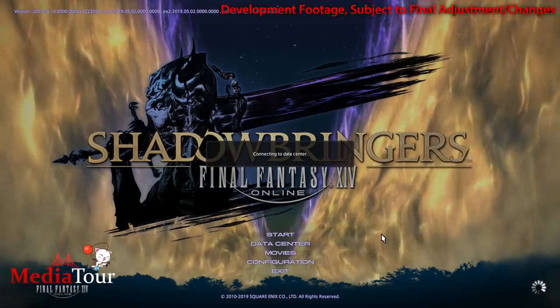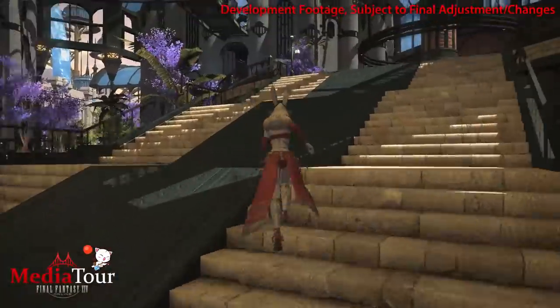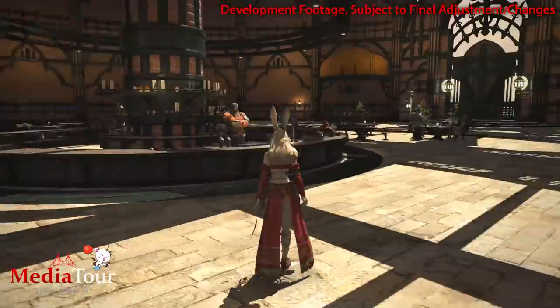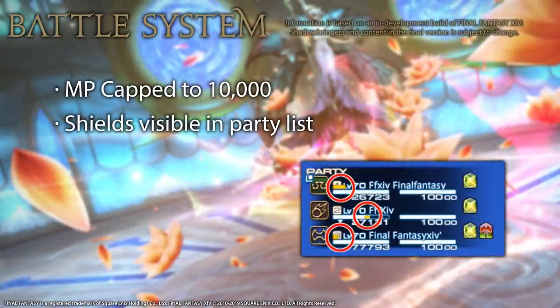Before getting into the new actions and changes, let me go over some key system changes that will directly impact healers. If you already know the battle system changes from the live letter, feel free to skip this part — timestamps will be in the video description. First off, MP is now capped to 10,000 and spell costs have been scaled accordingly. However, piety still exists and affects healers by increasing the rate at which you regenerate MP. Next, the HP values of barrier shielding will now be displayed in the party list, which is an incredibly welcome quality of life improvement.